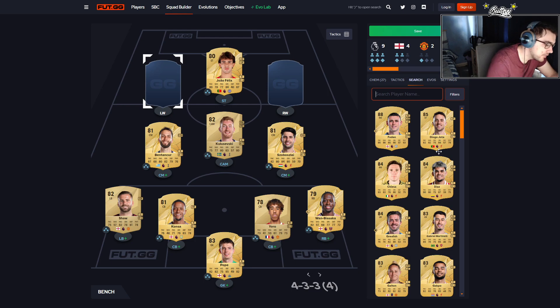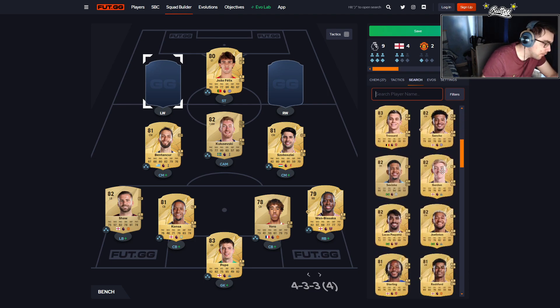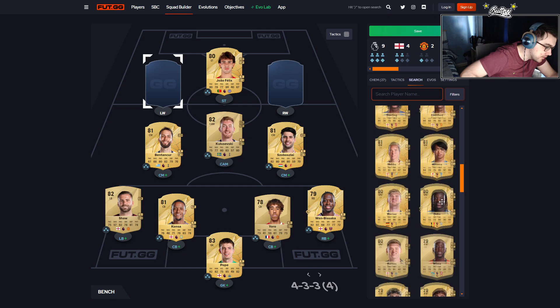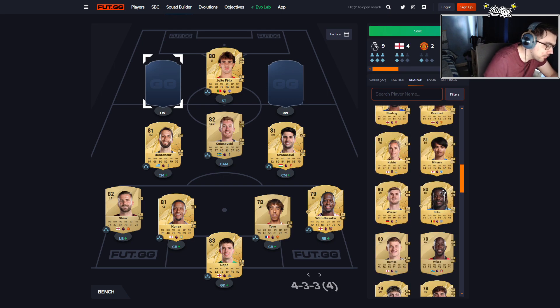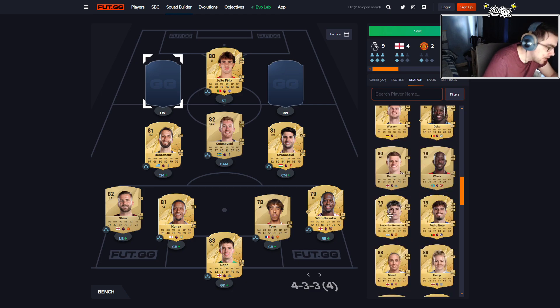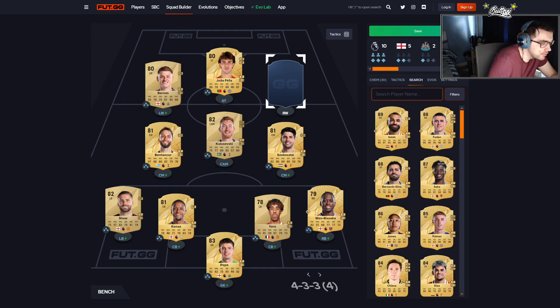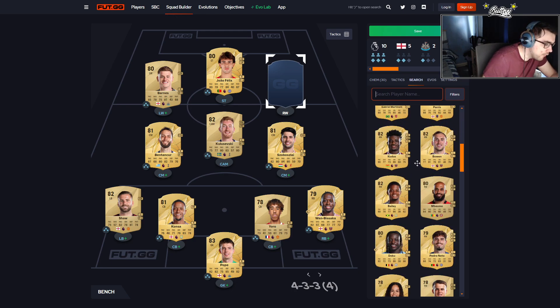For the left wing position, I'm thinking Anthony Gordon or Jeremy Doku. Doku will probably be very expensive at the start because of his pace. Garnacho is 79-rated and was very good in FC24, so he's always a possibility, but these guys are going to be expensive. Harvey Barnes is probably the better budget option — his base card is left wing, so I'll put him in here.